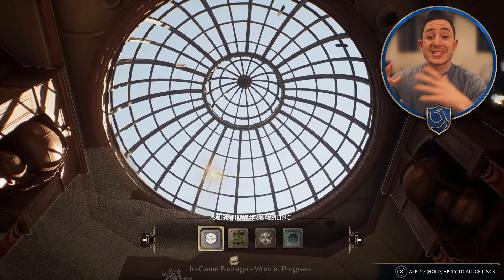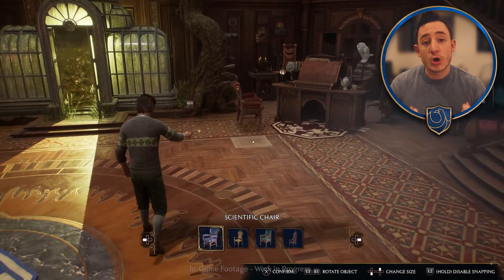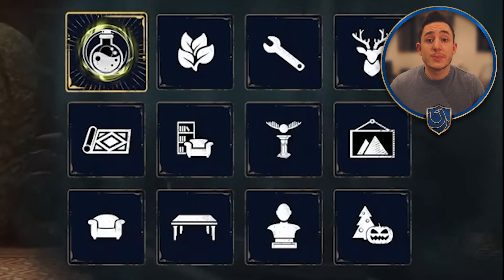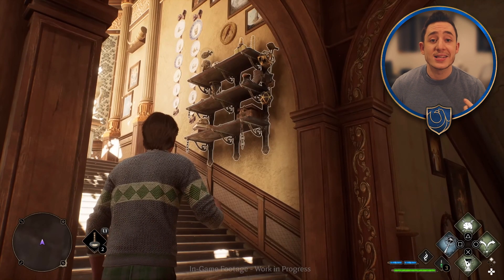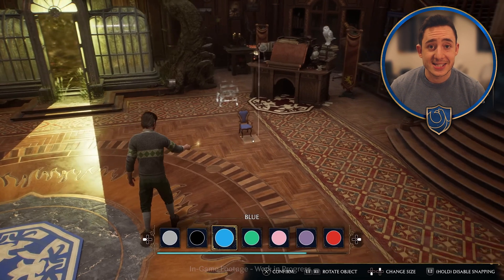But this place is also completely customizable. From the general aesthetic of the room to what actually occupies the space, you can spawn conjurations which add your own personal touch to the Room of Requirement. There seems to be a good amount of options about what you can actually conjure into this space, whether it be chairs, rugs, or wall ornaments, which you can then change the colour and size of to fit your personal taste.